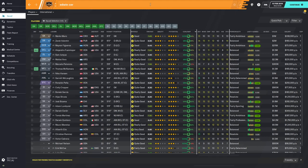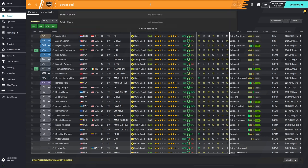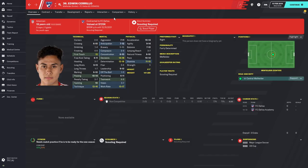I'm going to look up a player called Edwin Cirillo — Edwin Cirillo from FC Dallas. He's not a great player; he's somewhat promising. I haven't really scouted him yet and I'm just doing this for the purpose of this video. But let's say that I want to try and acquire Edwin Cirillo to replace Mimo Rodriguez.